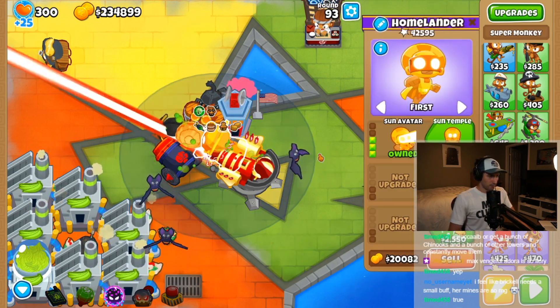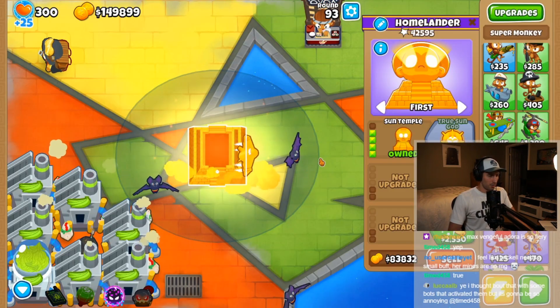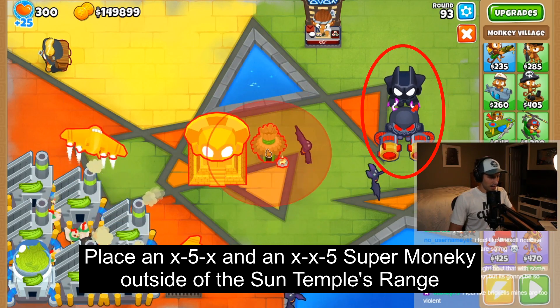Once you have these towers, upgrade the Super Monkey to a 4-0-0 Sun Temple and sacrifice the freshly placed monkeys. Then you'll need to place an x-5-x and an x-x-5 Super Monkey outside of the Sun Temple's range.